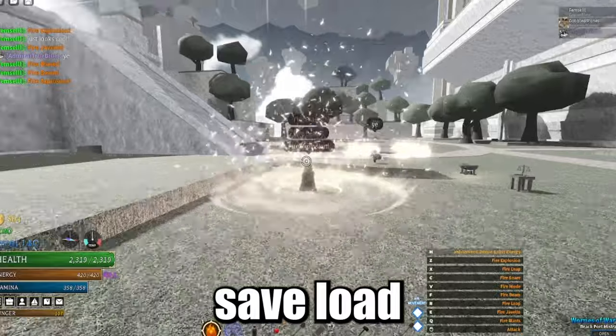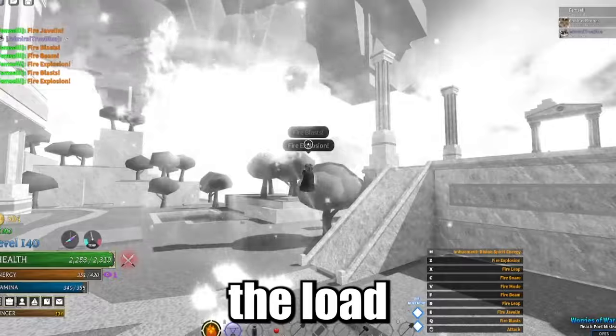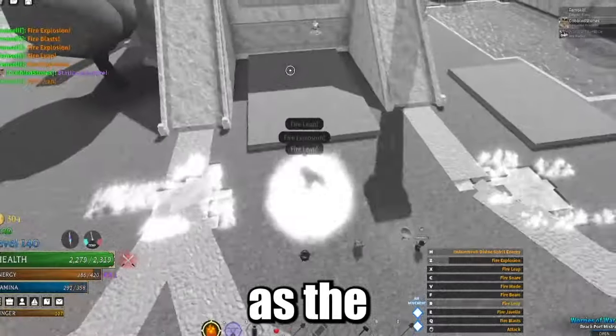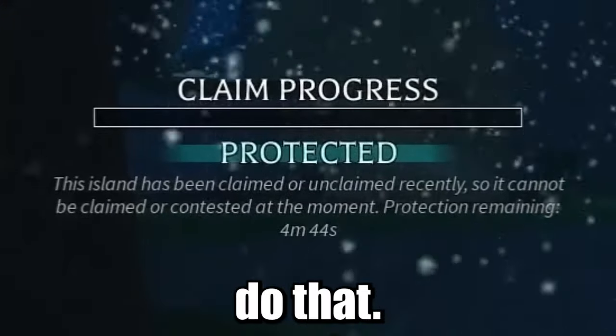As you can see in the corner of the UI, there's also an option to save, load, or unclaim. The save button saves what you have, the load button loads what you built, and unclaim does exactly as it says — it unclaims the island. As the YouTuber Select Torch found out the hard way when he unclaimed his island accidentally, so don't do that.